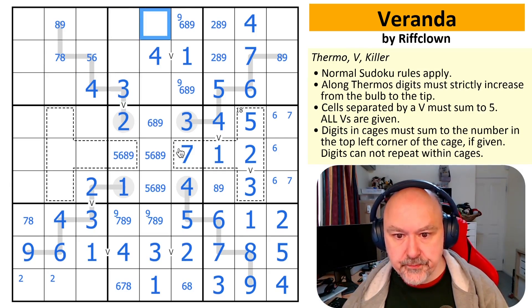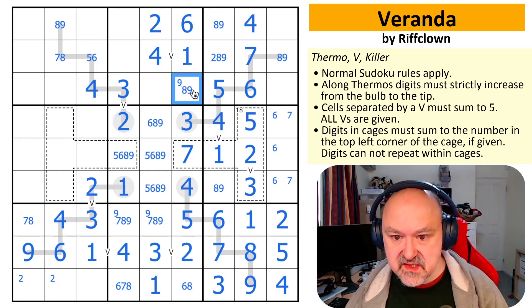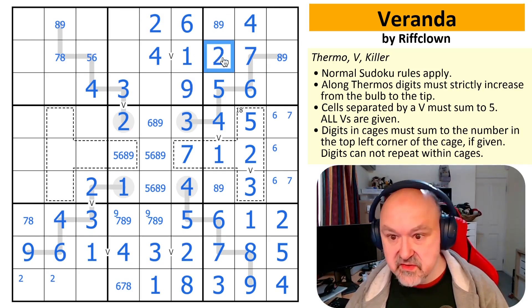That's a two — absolutely a two because two can't go in that column at all. And I can't put two next to three unless there's a V there. Those can't be two because of that two. That is a two. So that is not a two — it gives me an eight-nine pair, which makes that a six. And this is not a six, which makes this an eight, which makes this a nine. There's an eight-nine pair there, so this is a two.